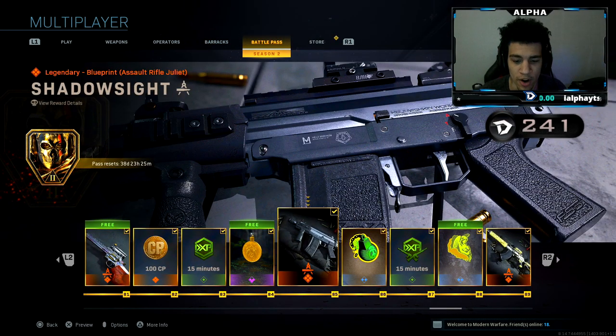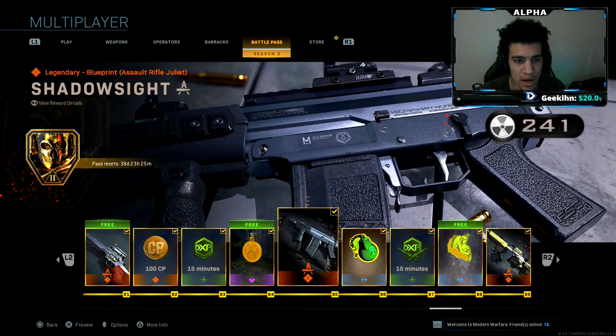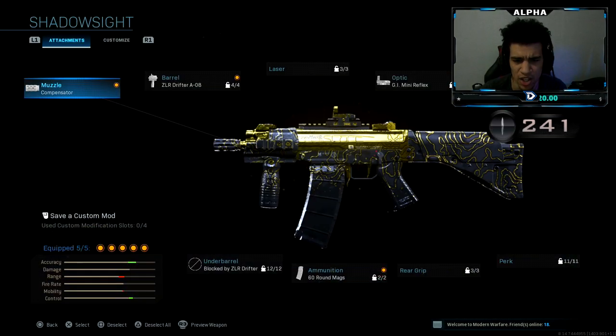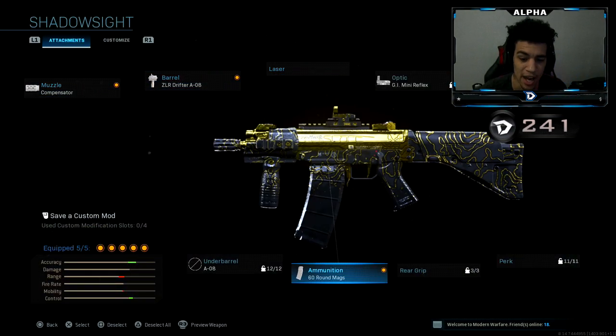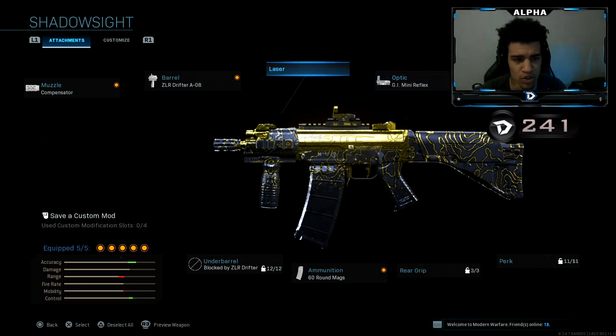This is the Shadow Sight variant of the gun — this is like an SMG build. So as you can see, the attachments on the gun: for the muzzle, the compensator; the barrel has the ZLR Drifter A08; it has a 5 laser, the GI Mini Reflex, and the no-stock attachment. My class setup is basically the same thing, but the only thing I changed was I removed the laser, added 60-round mags, and instead of the no-stock, I had the FSS Blackjack.